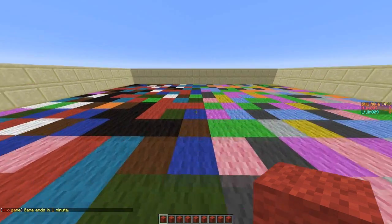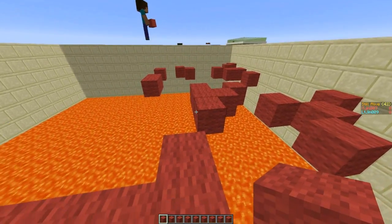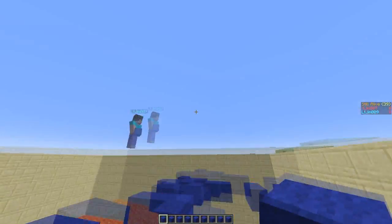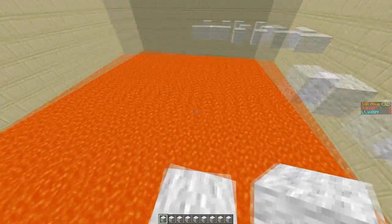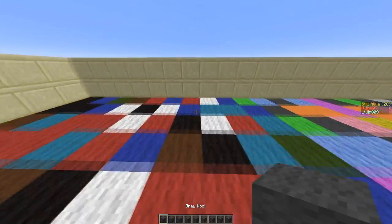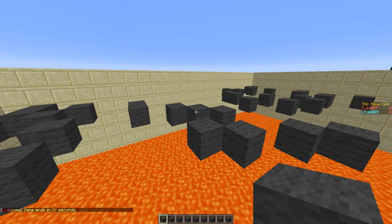Hey guys, welcome to another plugin tutorial. Today it's on the Wall Game plugin. This is a really cool mini-game where you have to run around finding the correct colour of wall. After a few seconds, all the other colours will disappear, and people who got it wrong will fall into the lava pit below or the void, which is bad.